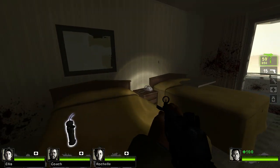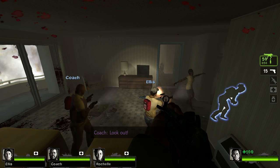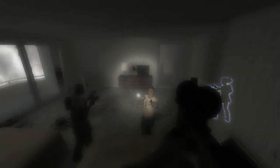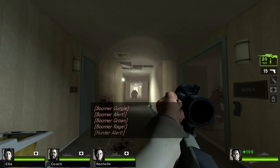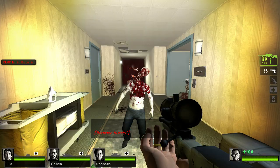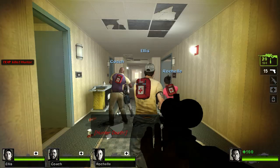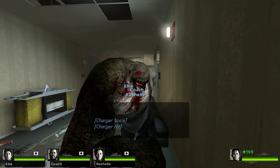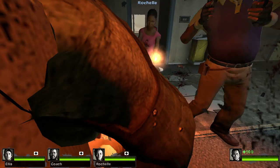Now I'll bring in one more weapon — Counter-Strike fans will know this one. Type 'give sniper_awp' and you've got the AWP. You're going to have a lot of fun with it. It is a little hard to use on the move — you can zoom in but that makes you move slower and it's hard to hip-fire accurately. It's not worth zooming in unless targets are actually far away.